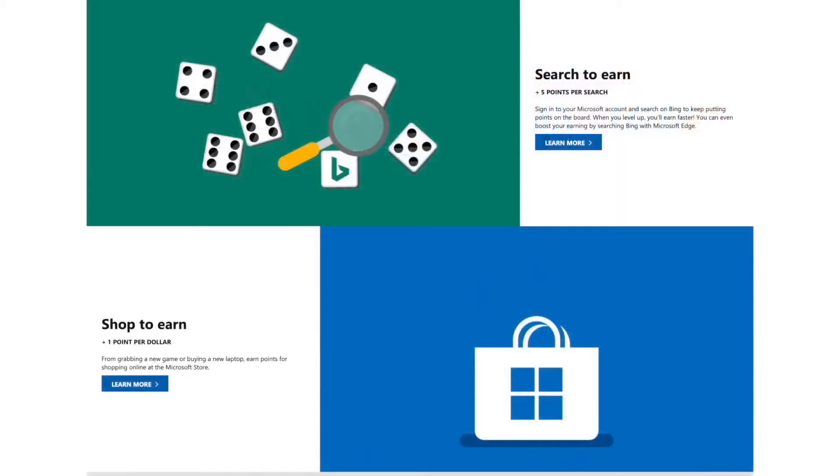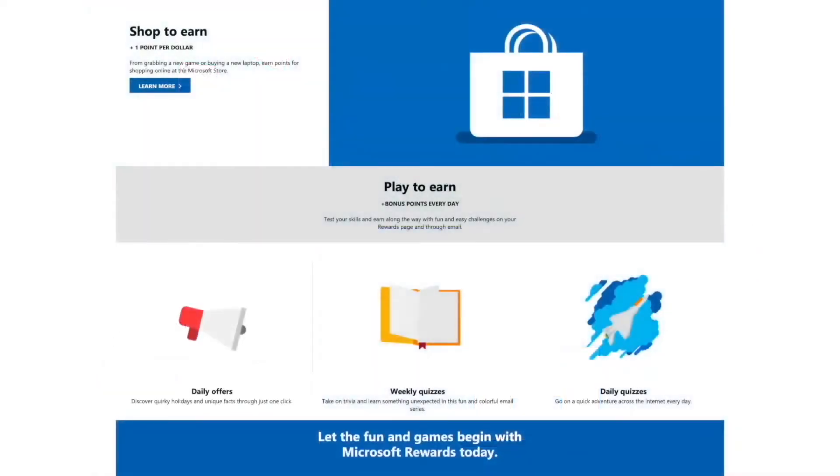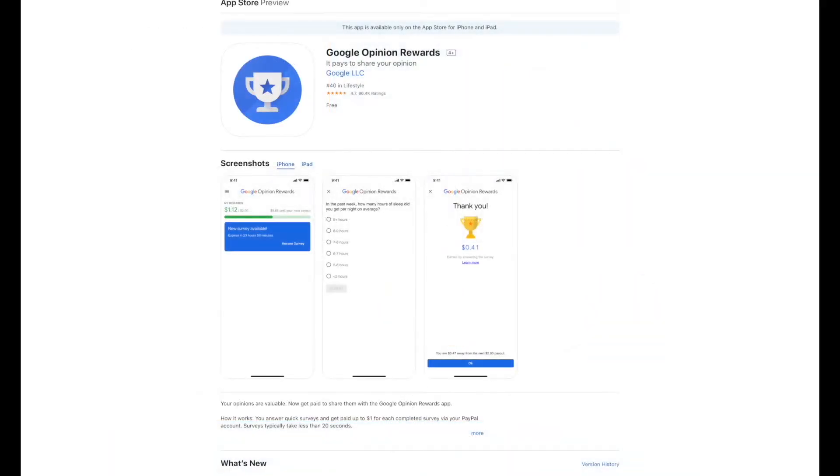You can also fill out daily quests, little reviews, and different things like that online. Once you have a lot of points saved up, you can redeem them for a Microsoft Rewards gift card. Then you take that gift card to the Microsoft Store and redeem it for a Fortnite or Epic Games gift card. At that point, all you have to do is redeem that within Fortnite.